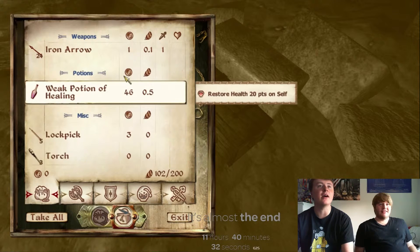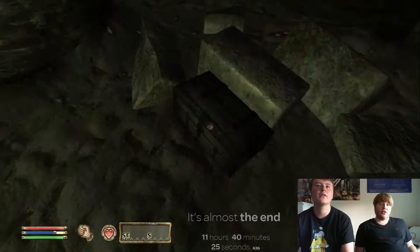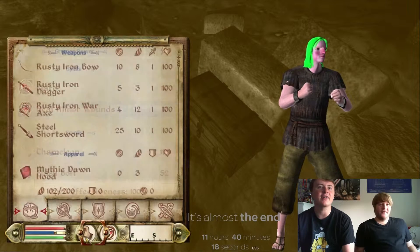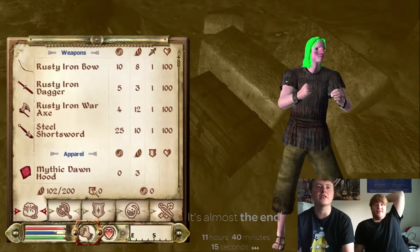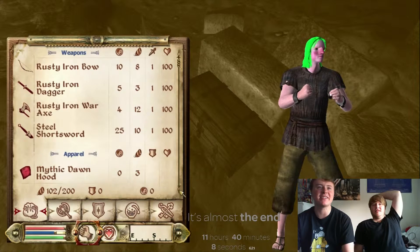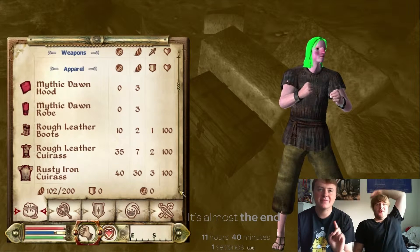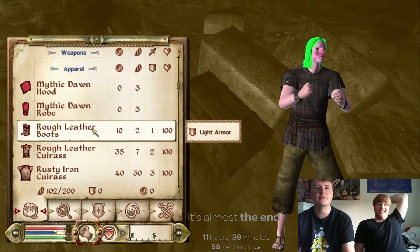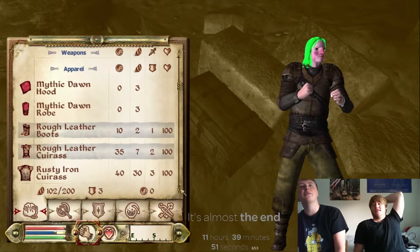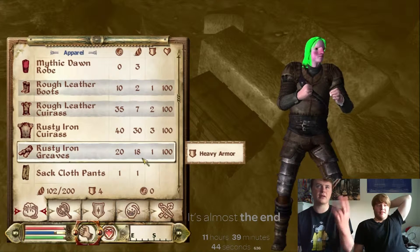Oh, I didn't put on my armour! Terrible error. You could have a torch going. I've already done it - stop mothering me! All my Mythic Dawn... well, I can still have the hood. I want that hair - the hair blinds my enemies into submission! If I'm successful as a sneak character with that lighthouse of a top mop... So I'm going to wear my leather boots, because I want to be sneaky. I might wear my iron greaves though, for more protection.